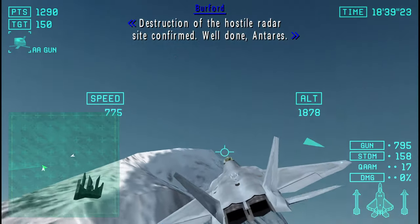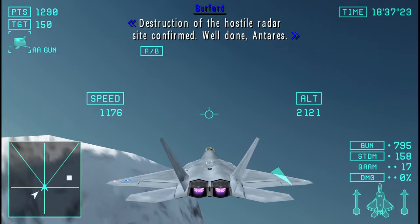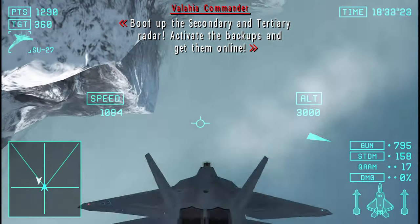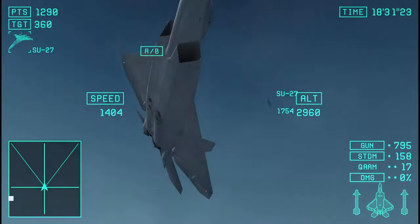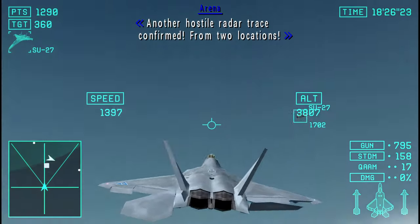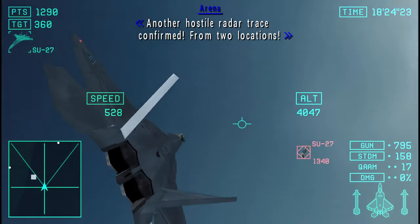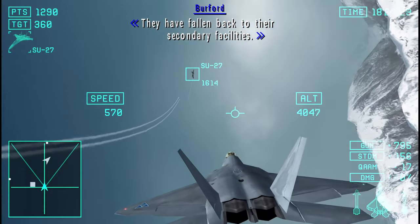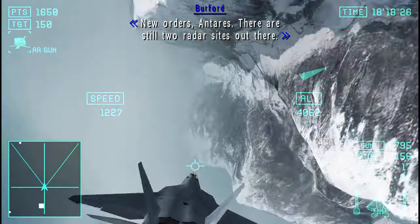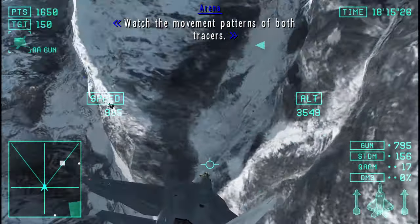Destruction to the hostile radar site confirmed. Boot up the secondary and tertiary radar. Activate the backups and get them online. Do not allow our enemy to pass through this region alive. Another hostile radar trace confirmed. They're calling back to the secondary facilities. New orders, Antasque — there are still two radar sites out there. Watch the loop patterns of both tracers.